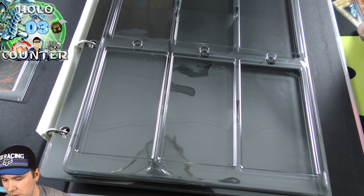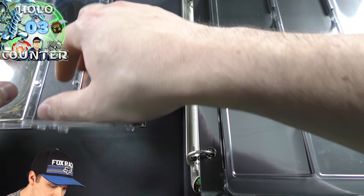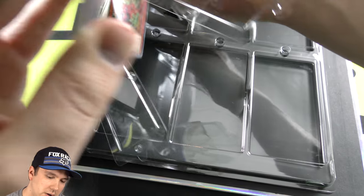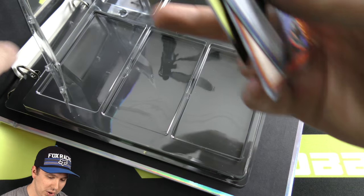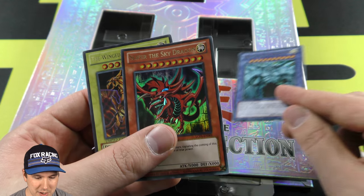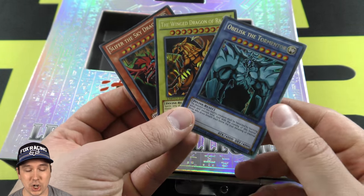We're not going to end that video without taking these God Cards out. We have to take a look at them — they are the Egyptian God Cards. Maybe we open them up and just tip them out. All right, there we go, got them out. The reason why I do that is because if you dig your fingernail in there, you have a really, really high chance that you're going to just destroy these cards. So we tip them out. We have Obelisk the Tormentor, Slifer the Sky Dragon, and the Winged Dragon of Ra. If you guys want to know what my favorite God Card is — it's Obelisk the Tormentor. Please post a comment letting me know what your favorite God Card is.